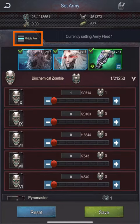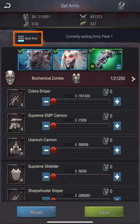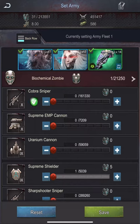Include one zombie too. And now the back row — I will first select one shielder and lock it, then I will fill the rest of my fleet with snipers and cannons.